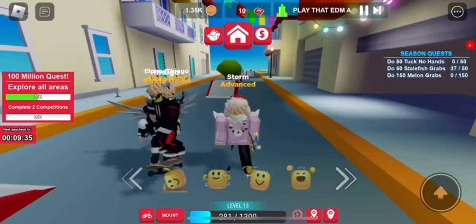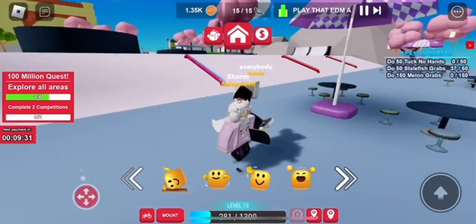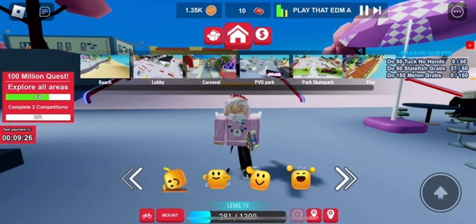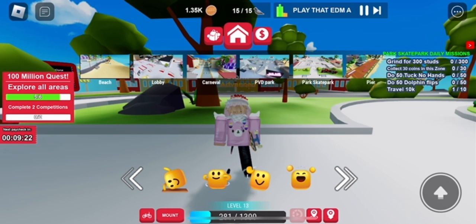You just click every single area, and once you get to every single part — click each skate park, each area, the lobby, the beach — once you do all of them, there's going to be a list of them. Just keep scrolling and click every single one. If you click all of them, you'll get the item right after.